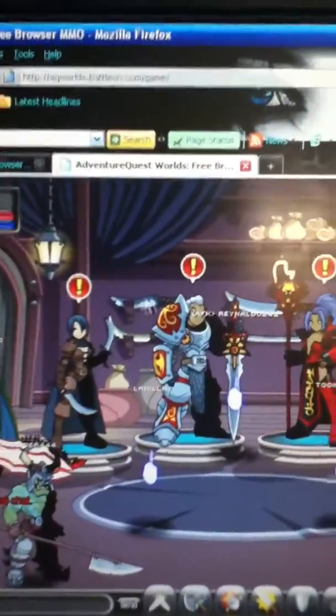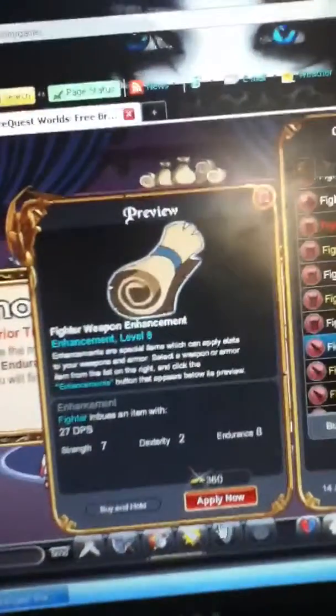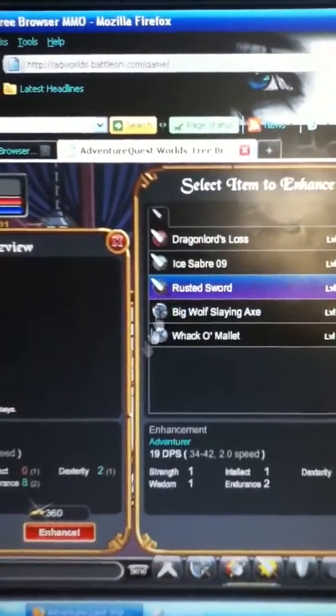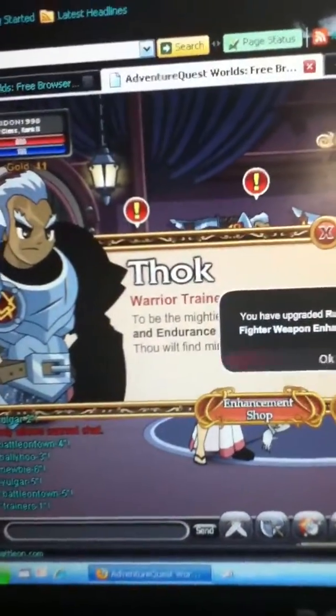Yes, I have two accounts. This is the guy that has the level 8 enhancements. Enhancement shop. You scroll down all the way to weapons, you click your level if they have it, click the apply now button, and you click what you want to use. I'm going to use it on my rusted sword. I'm going to enhance it, so now it's a little late, so it's awesome.